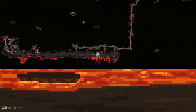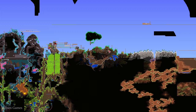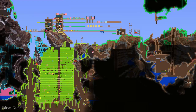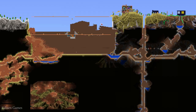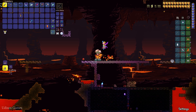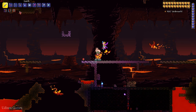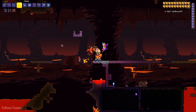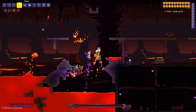Pay attention that your Guide NPC is alive. Very rarely this demon can drop the Guide Voodoo Doll. Drop this Voodoo Doll in the lava in the Underworld and wait for a new boss to appear, then kill this boss.